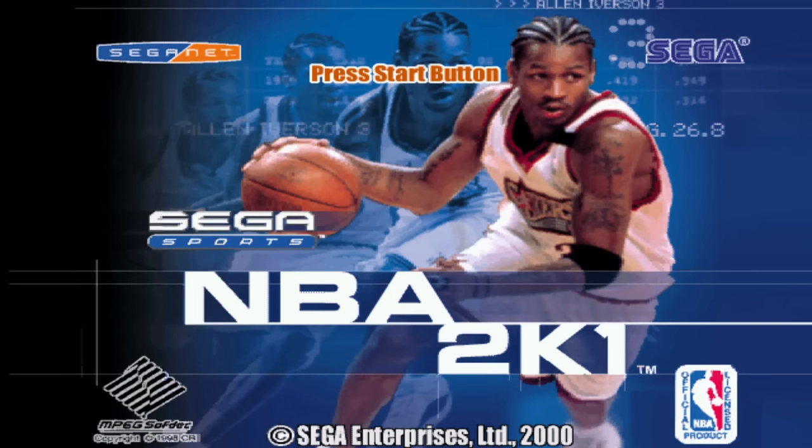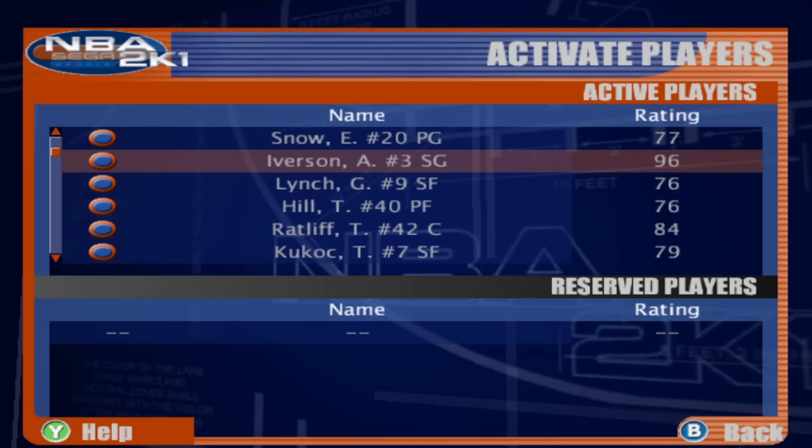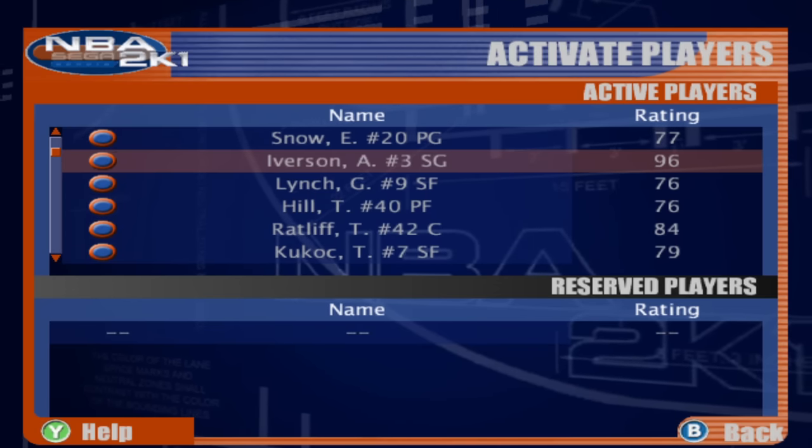Moving on to NBA 2K1 — yet again we got Allen Iverson, we are halfway through the AI covers. This year AI actually dropped one overall, went down to a 96 overall. Still one of the best players in the game, but not the highest rated.